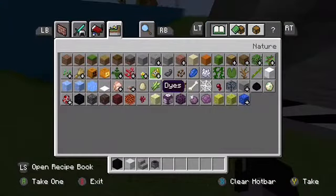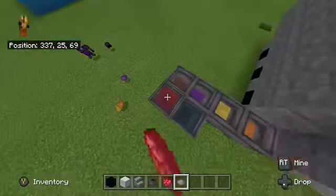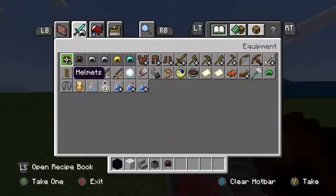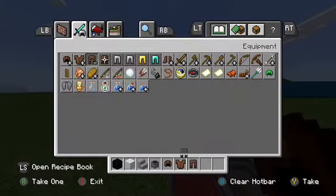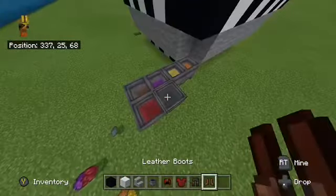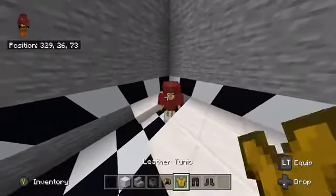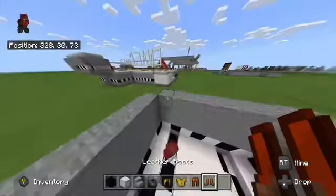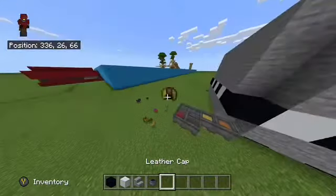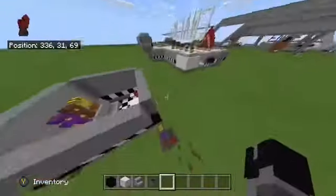Once you got your armor on Chica, take some red and gray armor for Foxy. You can't even see the armor in there — that's so weird. Dye the chest plate for Foxy and then the pants, like that. So now that you got Foxy's armor, get rid of this extra armor — I'm throwing it to the side. Hopefully they didn't put Foxy's armor on. That'd be bad.